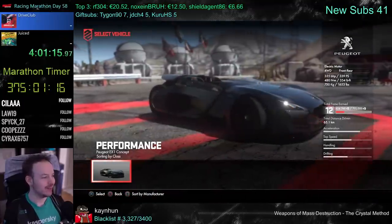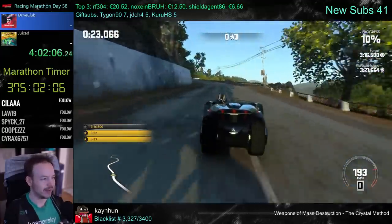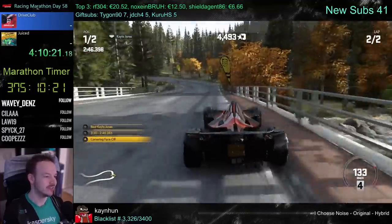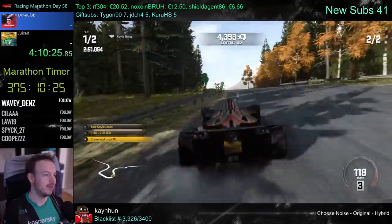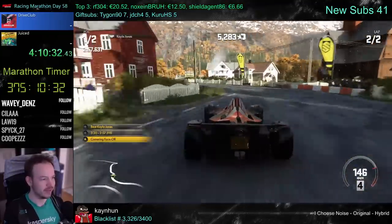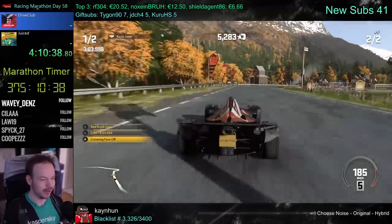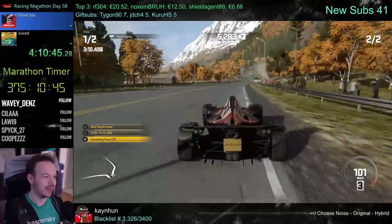The Peugeot X1 Concept — I must not underestimate it, because it's actually quite grippy. It's basically like a double bike. Online I really enjoyed using the extra grippy cars, because most of the time you could beat people just by getting the corners better than them. While it might not have been the very fastest time trial car, usually just having a little bit more grip than the opponents would help you out a lot playing online.